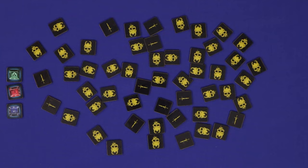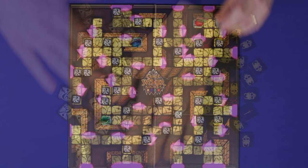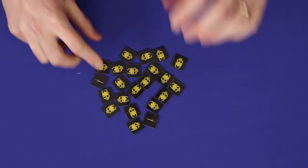For easy setup, you'll want 20 traps and 10 relics. Flip all of the chosen tiles face down, shuffle them up, and randomly scatter them into different spaces around the board. The tiles you didn't place are also shuffled face down and kept to the side for now.